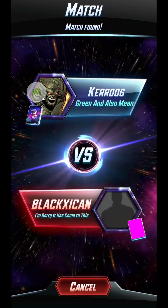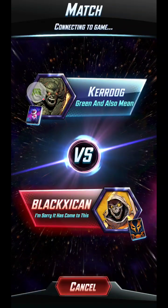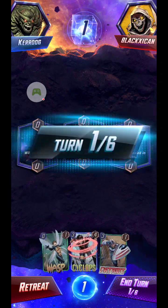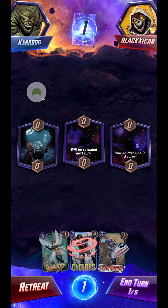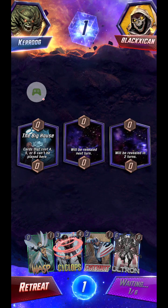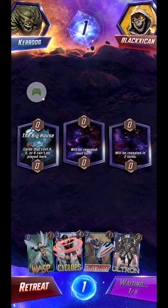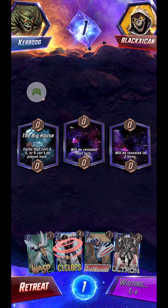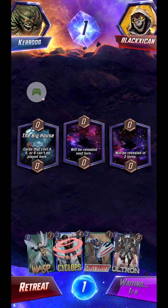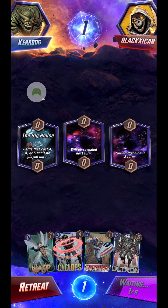Sorry, dog came in the room and started playing behind me. Okay, here we go — here comes the Patriot deck. We're just going to hang on to Wasp for now; I can play her any time since she's a zero. I just have to try to play her before somebody plays Scorpion and basically neuters her.